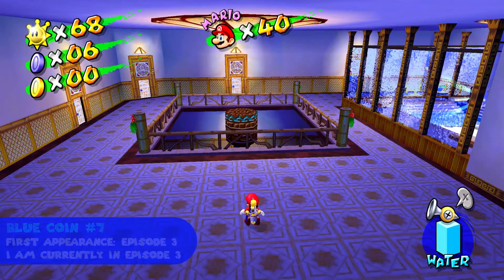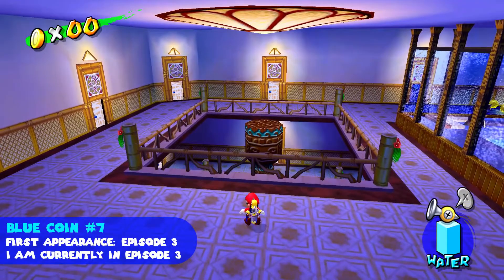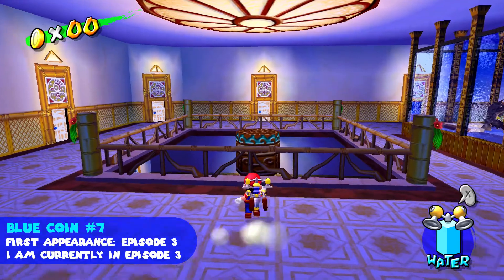We are in Hotel Delfino now, next to the pool area on the top floor. The seventh blue coin is on top of this totem pole, but you've got to spray it. I think I will just hover over to it and get it.